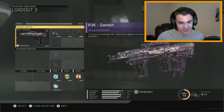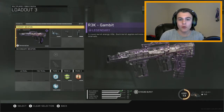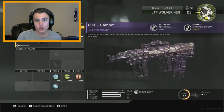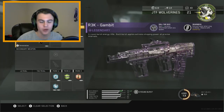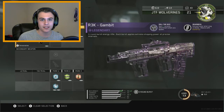Here is my class. Now this class is by no means perfected, but it is what we're going to be using in this video. I was blessed with the R3K Gambit Legendary Variant. Basically, it gives you readiness, which reloads faster when the mag is empty. And every time you spawn in, you get one random attachment, which is absolutely awesome — so, so sweet. I can't wait to show you guys this weapon in action. So here we go. The R3K Gambit — IMR.